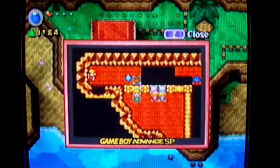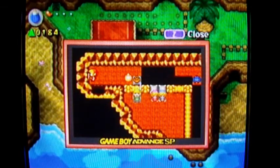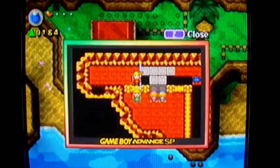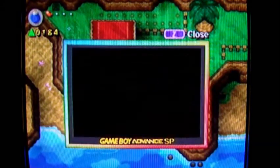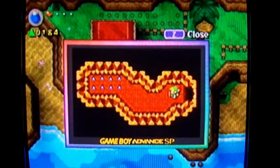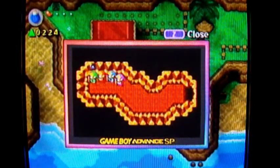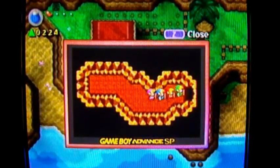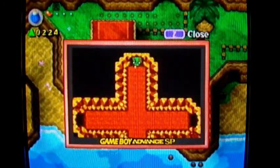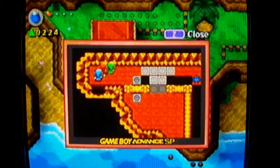Oh no no no no! I pressed the wrong button again, dang it! B button is the sword! Let's pull everyone over. Let's see what's on that third path over to the left here — it's a bunch of force gems, I could use those, so let's collect them up. Get out of the room. And now I can cross the area.